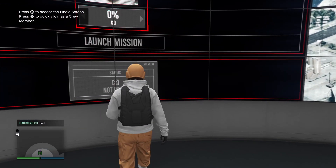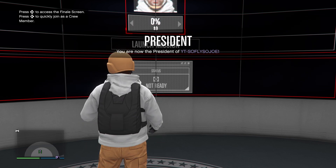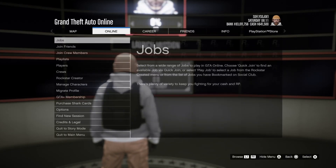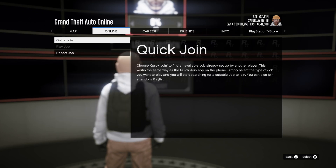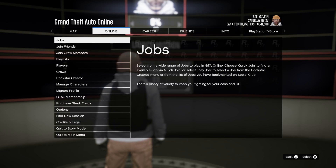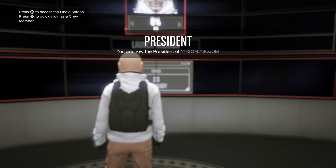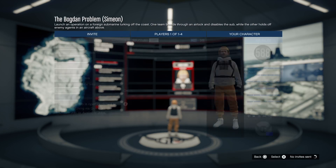Once inside the heist board room, approach the board and register as an MC president if you haven't already — make it quick. After registering, you'll see 'press right on the D-pad' but do not press it yet. Instead, hit Start, go to Online, then Jobs. You should notice that Play Job and Quick Join Job are grayed out. Sit here for a good minute to a minute and a half, hitting circle then X repeatedly to refresh the page. Once Play Job is no longer grayed out, quickly start spamming circle to back out of all menus and start pressing right on the D-pad.